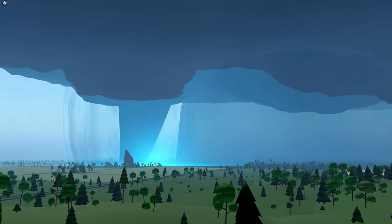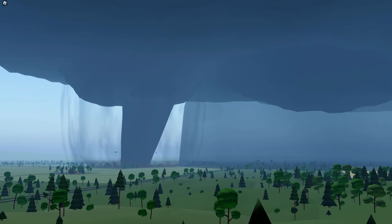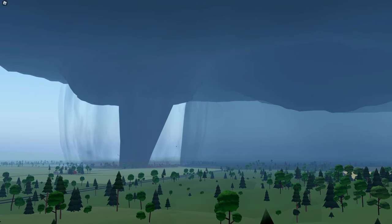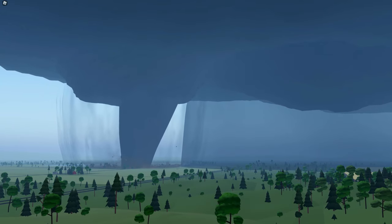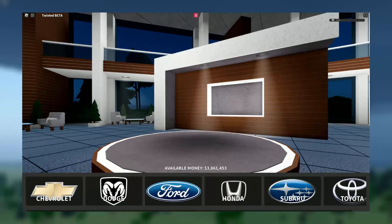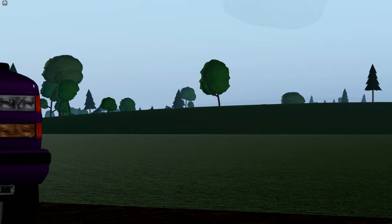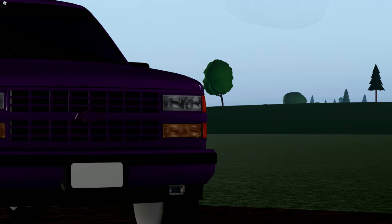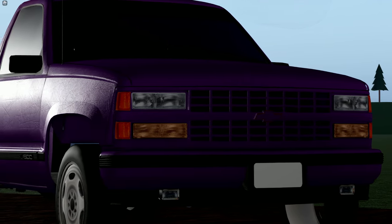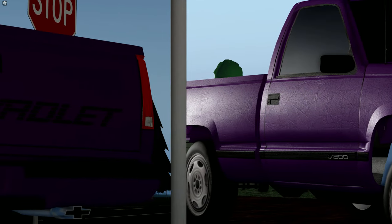Vehicles are your best friend in the game, as you will be driving for most of the time. There is a good assortment of vehicles to choose from, and it might be a bit overwhelming on which ones you want to choose. Right now, we're only going to focus on the dealership vehicles. The first car you will get is a Chevy 454 SS, which is free. This will serve as a good starting point. It has a top speed of 90 miles an hour, and you are able to purchase both a mesonet and a lift kit for it.